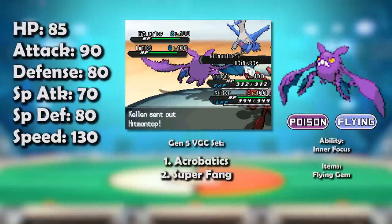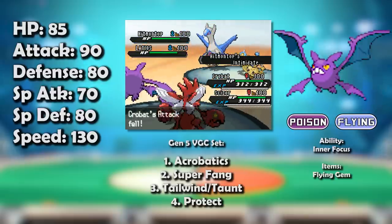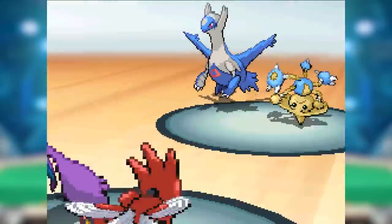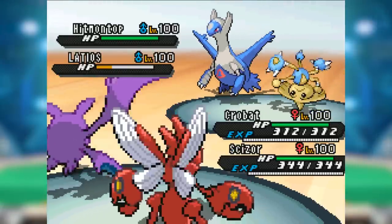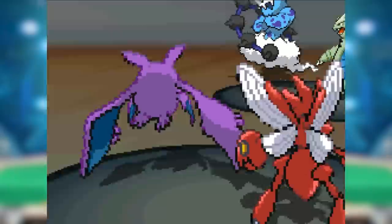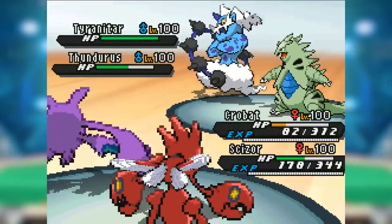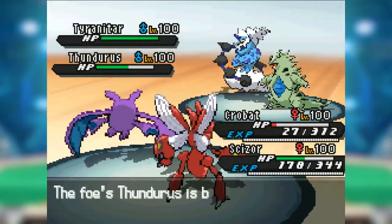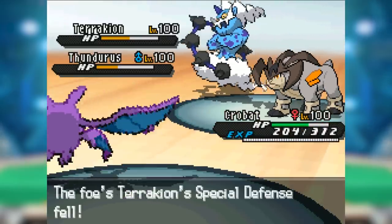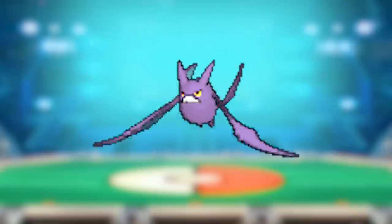Over on the VGC side, Crobat saw a little bit of play due to the prominence of Fighting types, especially Hitmontop whose Fake Out couldn't do anything to the focused bat. Crobat's attacking stats still weren't that great, but thanks to its speed it made the perfect candidate as a Tailwind support. With Tailwind, Super Fang, and Flying Gem-boosted Acrobatics, Crobat could be quite the nuisance. It still had its fair share of problems — lots of Electric types in VGC, Rock Slide which is really good in doubles, and it hated Trick Room teams. But considering how many Fighting types were present, Crobat could actually support its teammates pretty well.